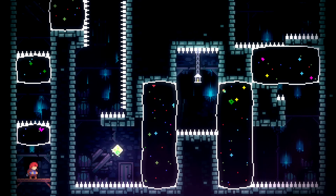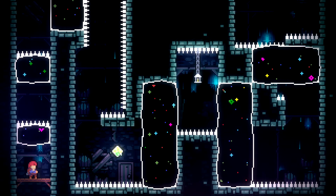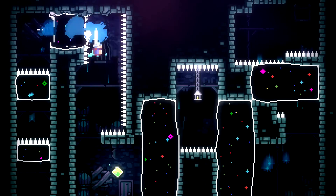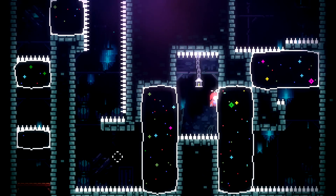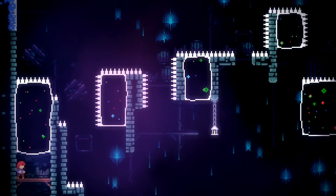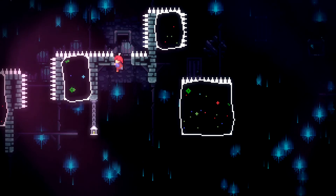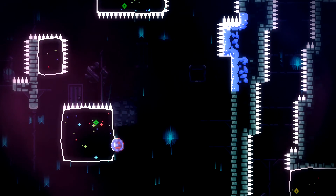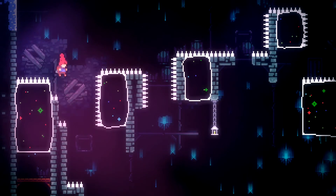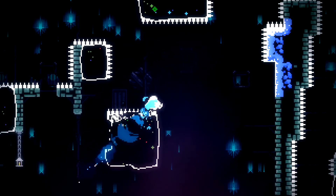Let's look at this from a perspective view - we have to use our dash to fall down that row of spikes, dash dash, then jump after. We can do this. We just have to grab the walls. I see your tricks, game - developers and all those motherfuckers - I see your bullshit, and I'm quite pleased with it. Barely. Up, dash, jump.